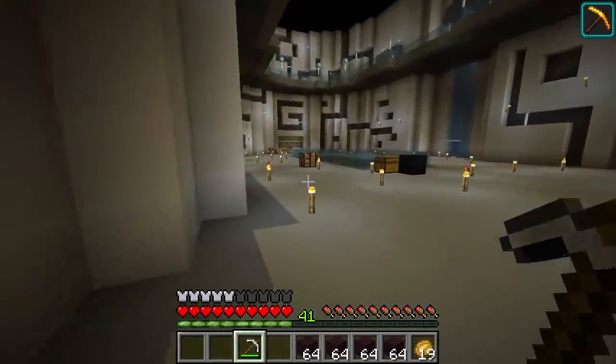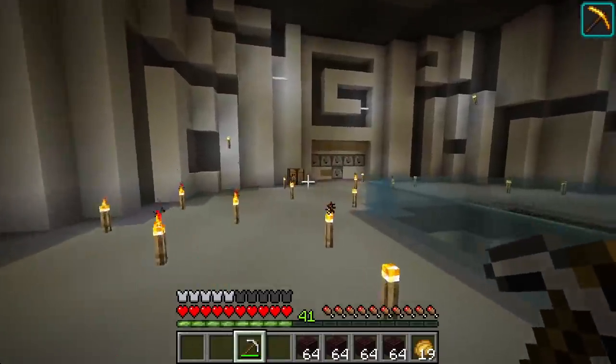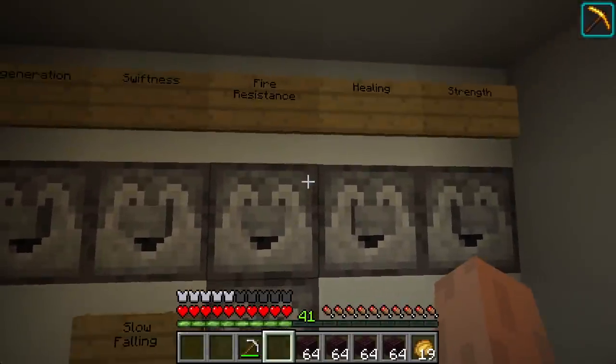However, before we do, since it's in the middle of the battlefield, I'm going to run over here to the G-Team Potion Dispenser and potion up. Last thing you want to do is get out there and find out you're not fire-resistant or swift or healed enough, right?